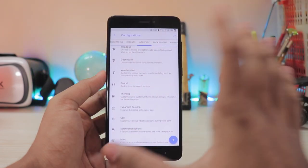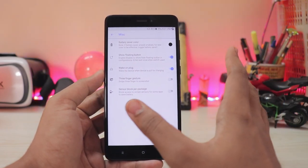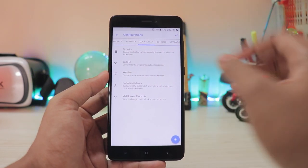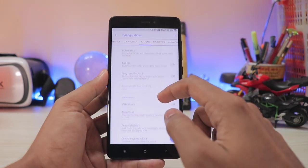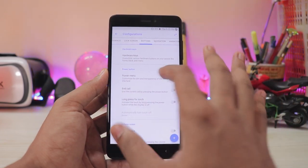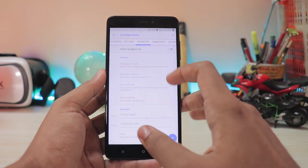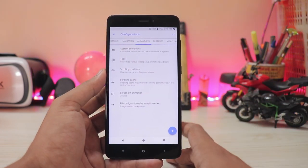Scrolling down you have screenshot options and expanded desktop, which you can toggle with the quick settings panel. Under Miscellaneous you have wake on plug, floating button, three-finger screenshot just like OPPO, and sensor block per package. Under Screen settings you can adjust the lock screen clock or disable everything to make it completely plain. Under Buttons you have options for hardware keys like preventing accidental touches and pocket detection. The navigation bar has options for height and width adjustment.